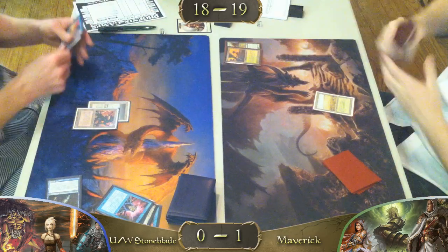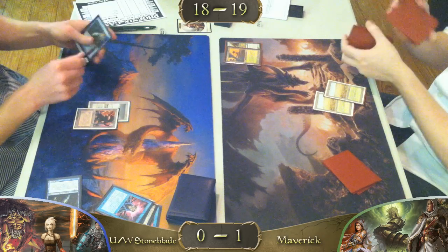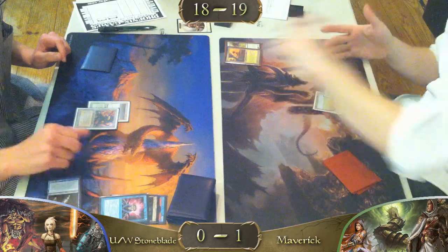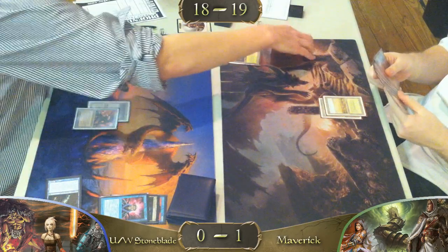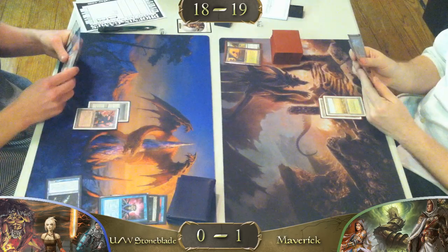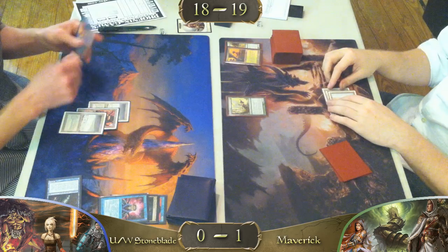We have a fetch from our Maverick player, into another Savannah. Looking at our Stoneblade player's hand, it really does not look like he has very much going on at all — he has two Force of Wills and a Swords to Plowshares, which may buy him a little time, but in the long run it's not really a winning strategy. All he's really doing is handling his opponent's threats, but not actually winning any kind of game.